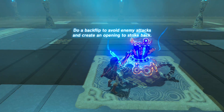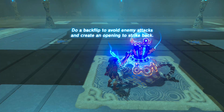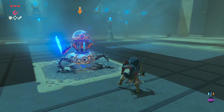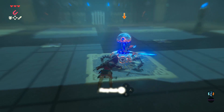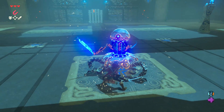Do a backflip to avoid enemy attacks and create an opening to strike back. Are you Bender? This is like — hey, I know you're going against this giant murderous robot, but hey, do a backflip. Come on. There you go, you sucker. Gotcha.